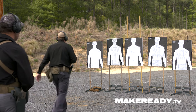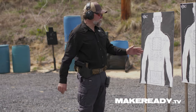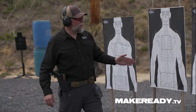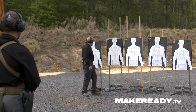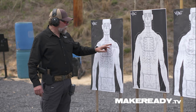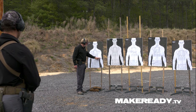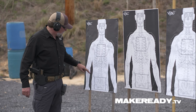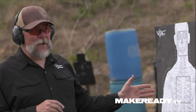We've got five targets starting on the left: one, two, one, three, one, four, one, five, one, four, one, three, one, two, one. Anything in the A zone is plus zero. Anything in the C zone is plus 0.5 seconds. Anything in the D zone is plus 1.5 seconds. Anything in the black or outside of this white skeleton is a 20-second penalty.